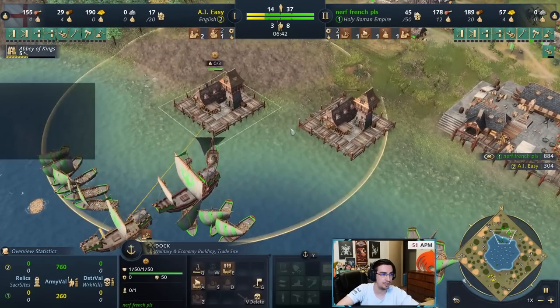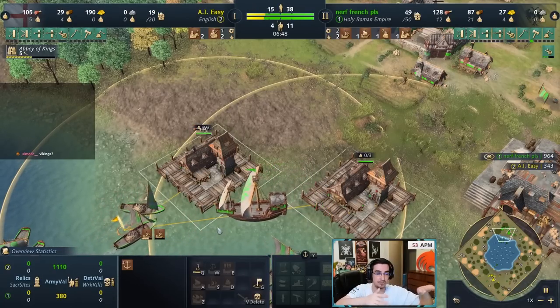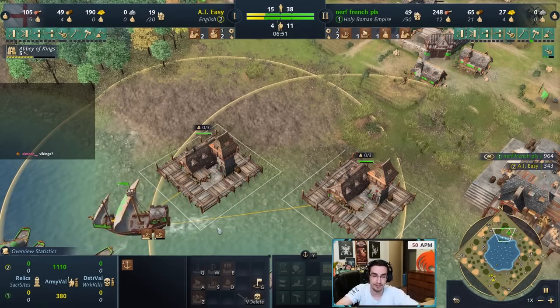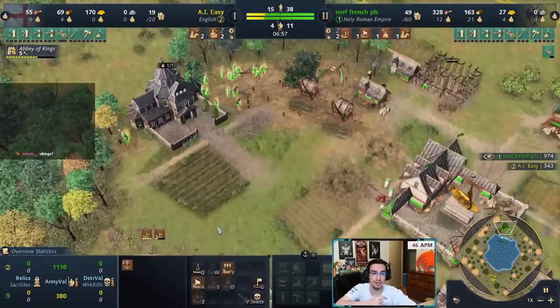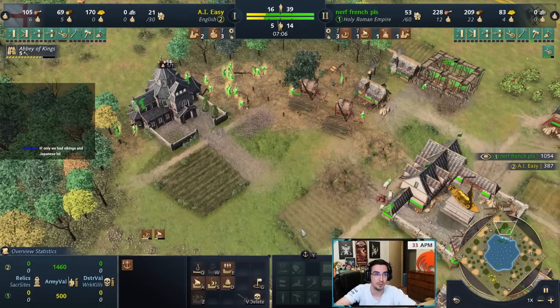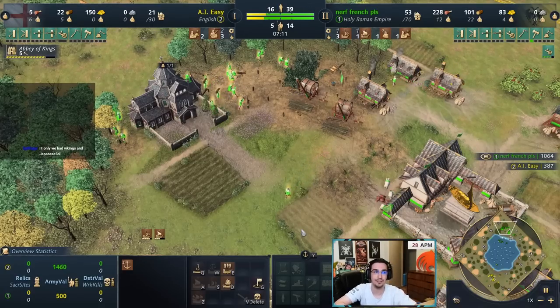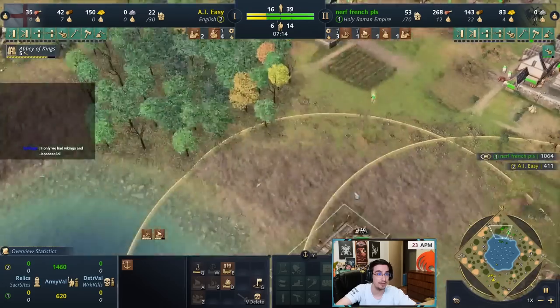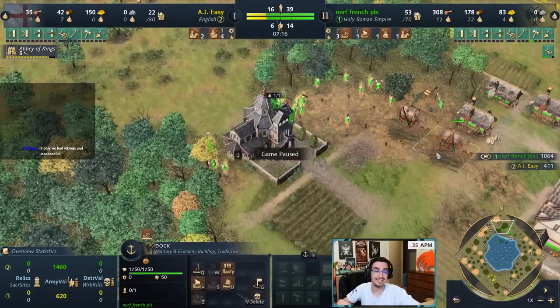Compare the previous two civs to HRE — HRE has much better economy. Another HRE strength: instead of a third dock, you could build a Barracks and harass with Men-at-Arms in Feudal — very strong and requires a big response since men-at-arms have armor and are tankier. By around seven minutes you can have a third dock going. Very strong civ on water — the strength is that Chapel and what you can build early.